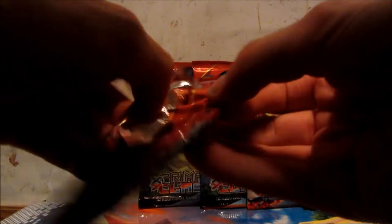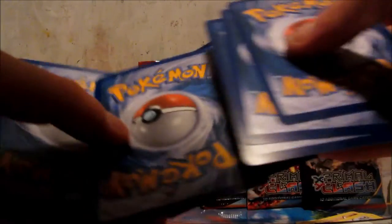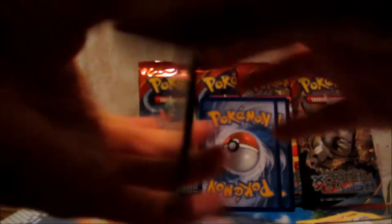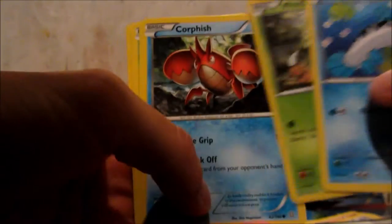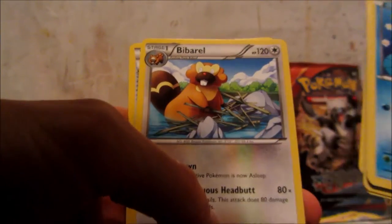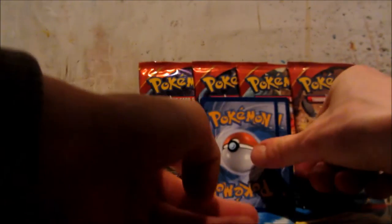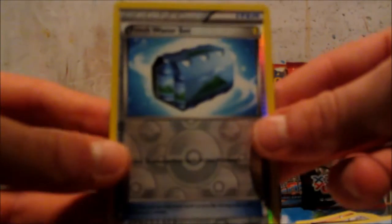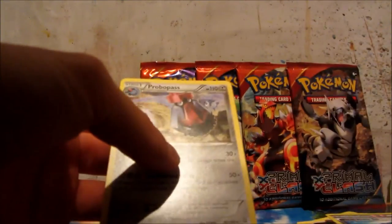Onto a Kyogre pack. Here we go, I'll give you a code. Alright, so Barboach, Weedle, Corphish, Marill, Shroomish, Groudon Spirit Link, Beedrillite and Experience Share. Reverse Holo is Freshwater Set. And the rare is a Prober Pass.